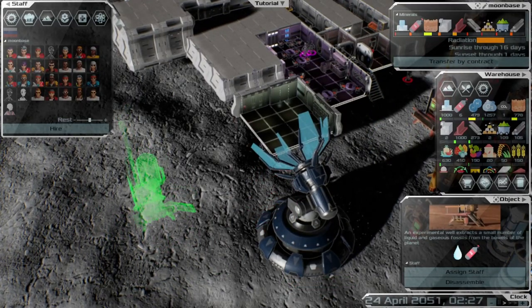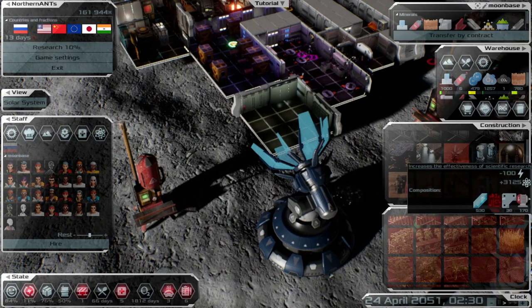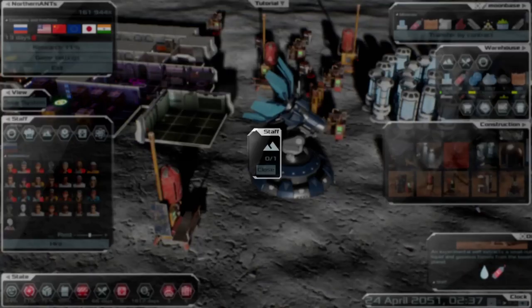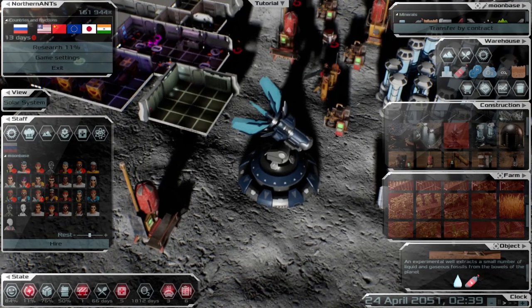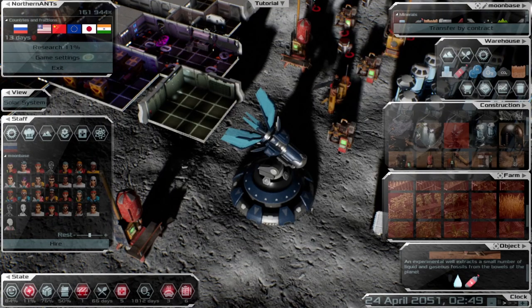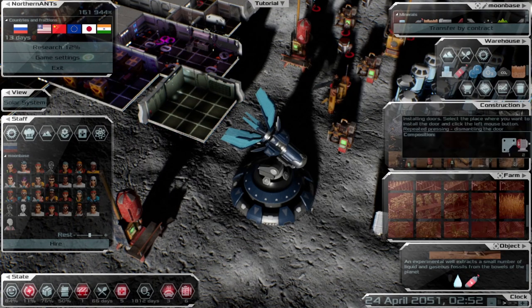We have quite a few water producers already. For research you also need an antenna to transmit data back to Earth. I don't think I have enough people right now, but I want to try to get at least one farm set up before we end the episode.